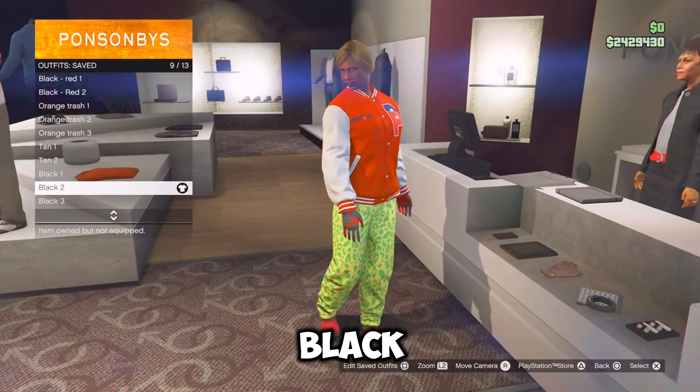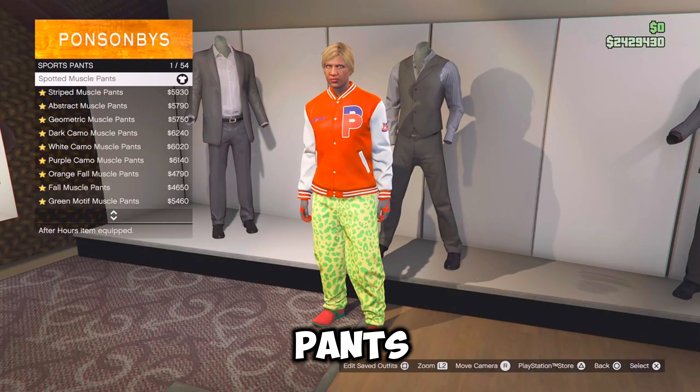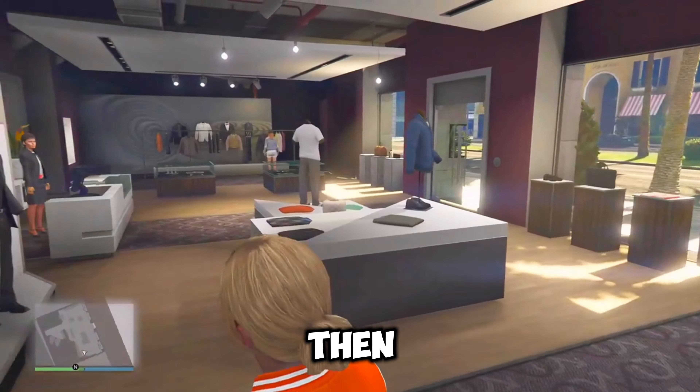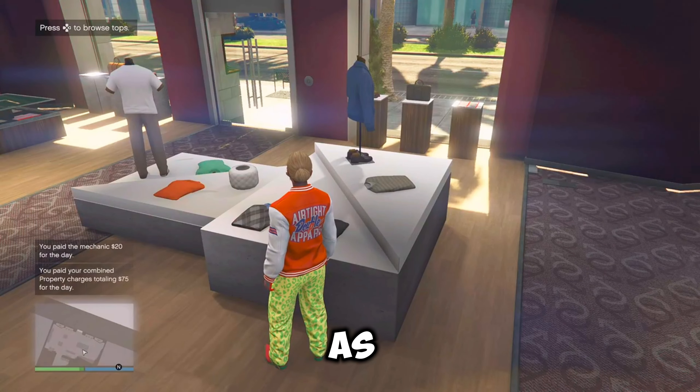Now for the second black outfit, you want to go back to the pants, go over to sports pants and re-equip the spotted muscle pants. Then make your way over to the shoes, go over to boots and equip the red cowboy boots, which should be number 61. Then go over to the tops, go over to bomber jackets and equip the red double P varsity, which should be number 59. Now just go over to the front counter and save this outfit as black two.